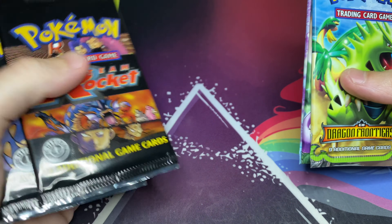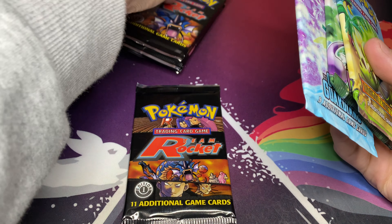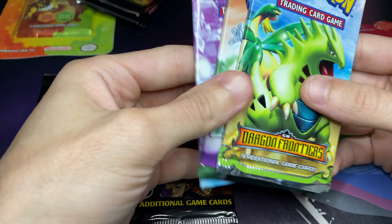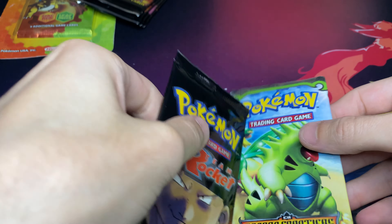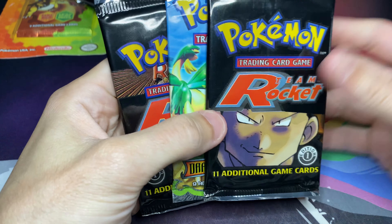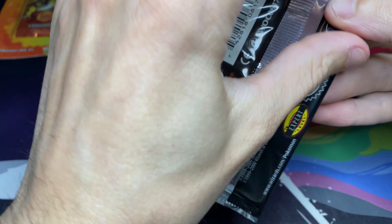I think we should maybe try our luck with one of these. Maybe we'll try two of these — which way should we go? Should we go Dragon Frontiers? Maybe we'll go Dragon Frontiers. These are the packs we're going to be opening up. Haven't pulled anything yet, maybe our luck can change. Maybe we get a Gold Star? Let me turn the camera a little bit for the light. Which one should we go first? Team Rocket first.